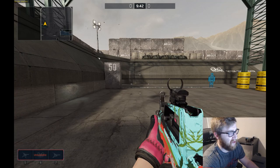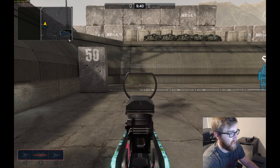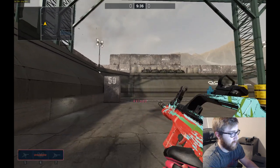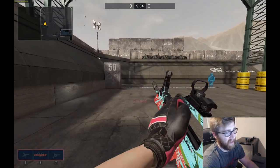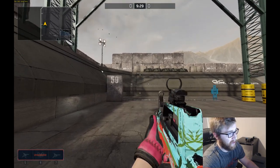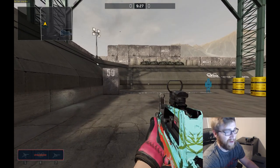Up next we have the QBZ — we just have the precision barrel on it, and then we're going to test the attachments after. At the end you can see the vertical recoil stops on both guns. I feel like that's the case on a lot of guns in Iron Sight. Anyways, that's the spray pattern on the QBZ. Let's go ahead and take a look at the attachments now.